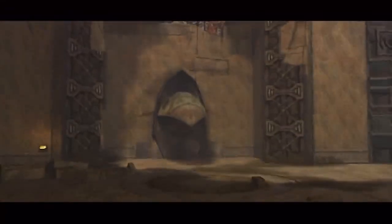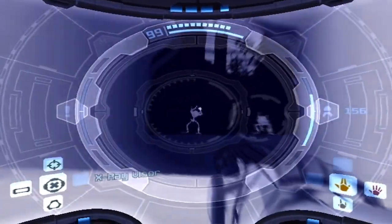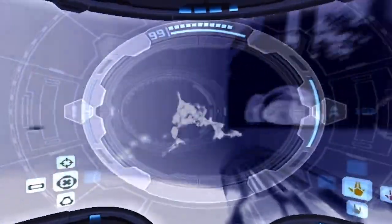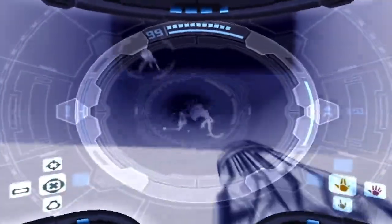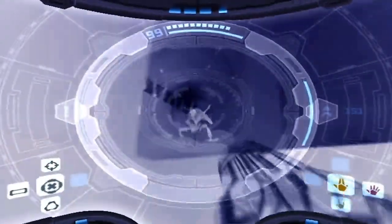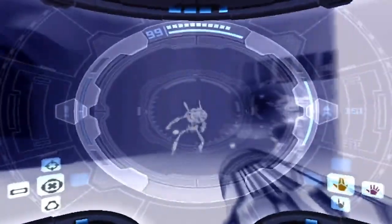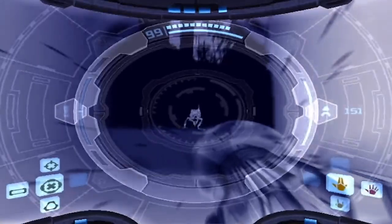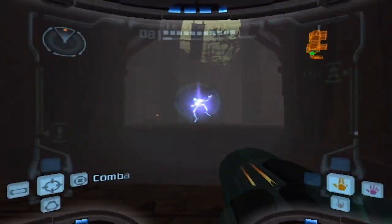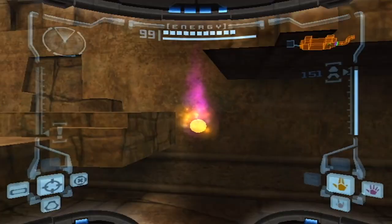Who ya gonna call? No — we're just gonna call Samus. Who needs Ghostbusters when we can call Samus? Let's just face these Chozo ghosts. Why did that Chozo ghost just go to the wall? I did not mean to sidestep like that. That's crazy. I was actually watching speedruns of this game before I started this let's play — speedrunners just sequence break the crap out of this game. It's amazing what they can do, really.